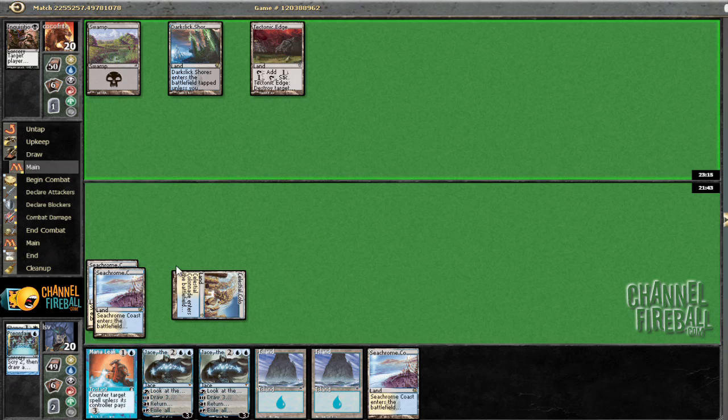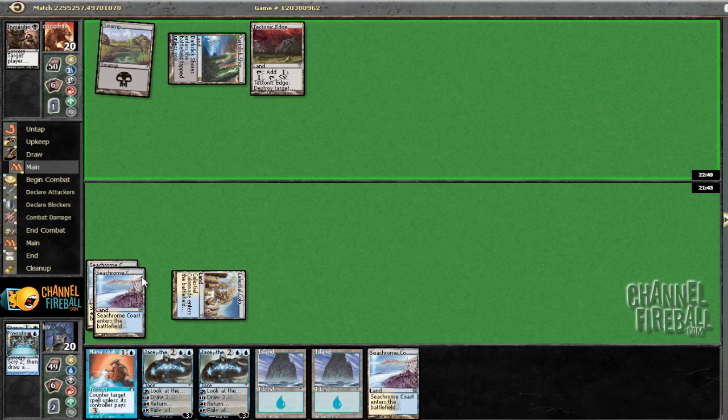Ship the turn. There really isn't a whole lot he can play early in the game that's that effective. The fact that he's played a swamp and a Tech Edge already kind of means he doesn't have great lands — no tar pits or dark shores. So unless he's got basic islands, he's probably going to be a little mana screwed. Obviously he could be sitting on two islands and two drowned catacombs, but generally playing all those colorless lands makes it seem more likely he's got a mana-difficult hand.